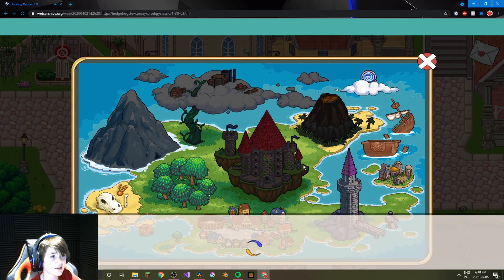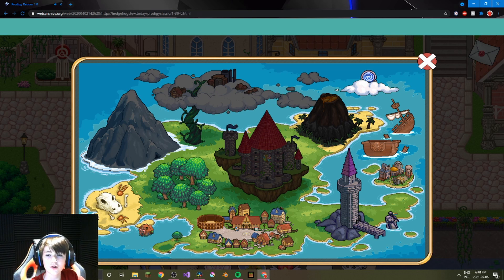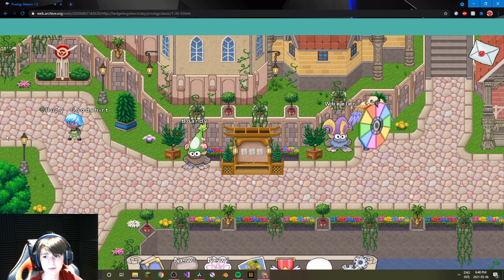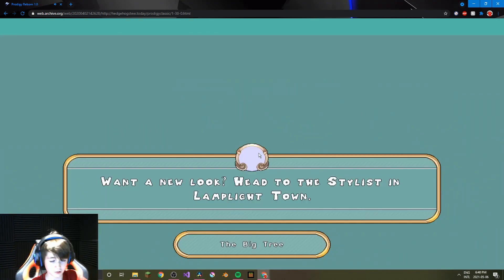So yeah, this is old Prodigy guys. As usual, you have to unlock everything before you actually use it. But there are a few bugs I want to point out before you actually play. So if you go over here, you'll see the first one.